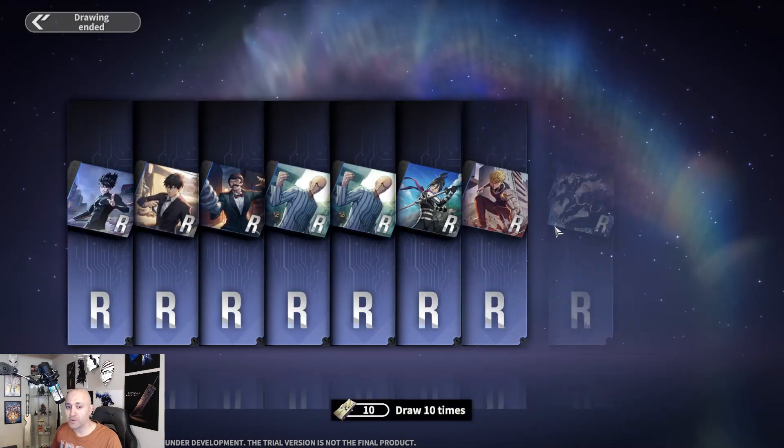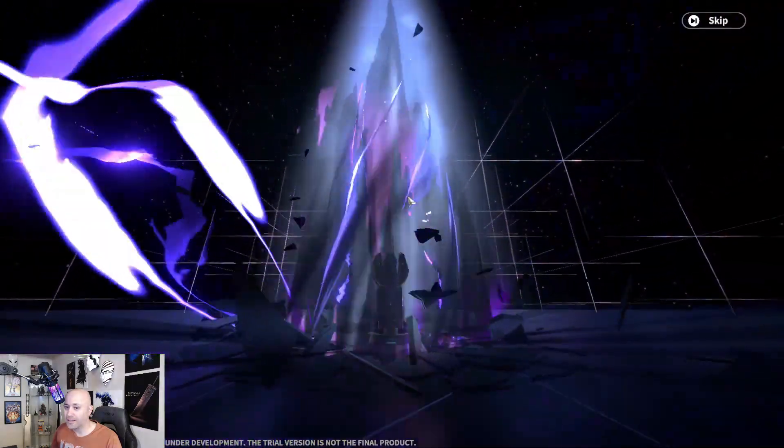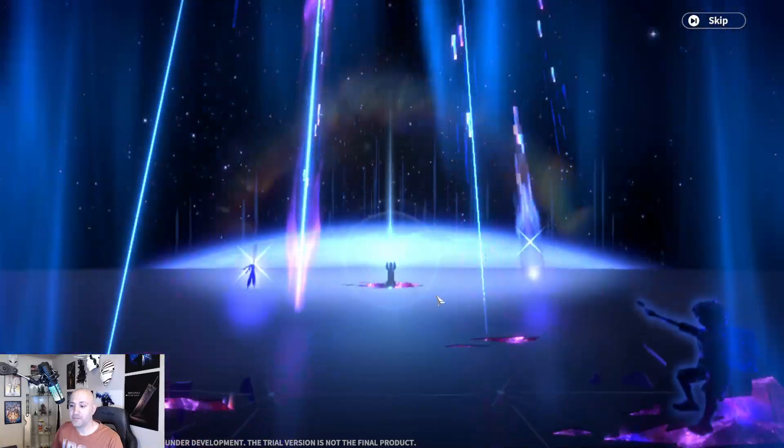Oh, I think I missed one. What do we get here — Genos! It's been all purple so far. Limited banners, man, they're tough to pull.